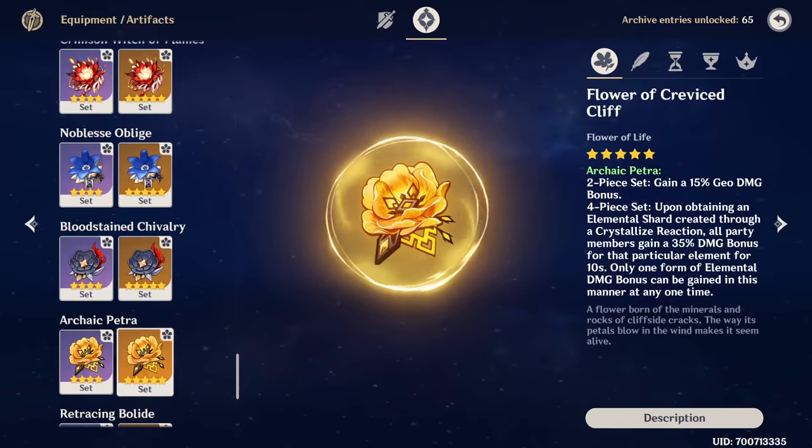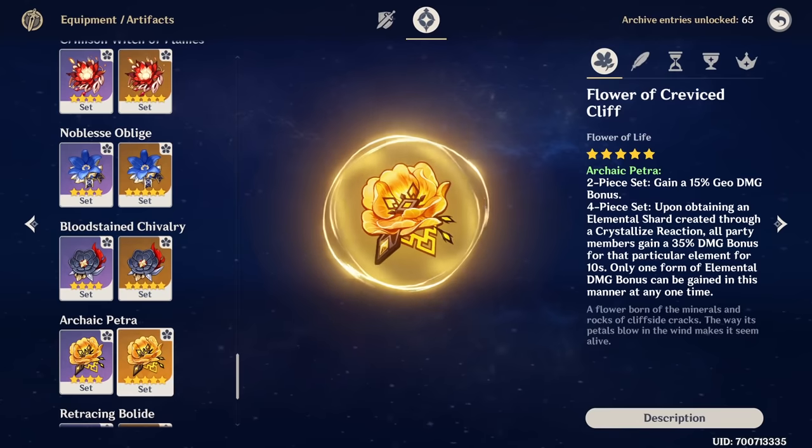Finally, if you want to boost your elemental damage dealer, getting the full Archaic Petra set could be an option — just remember that Zhongli needs to be the one who's picking up the crystal off the ground.